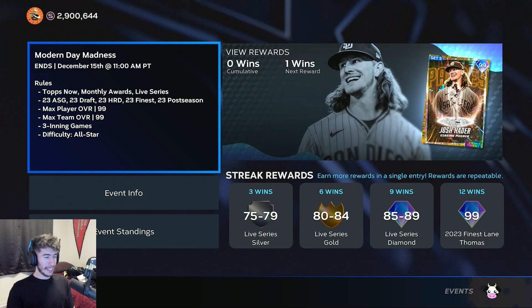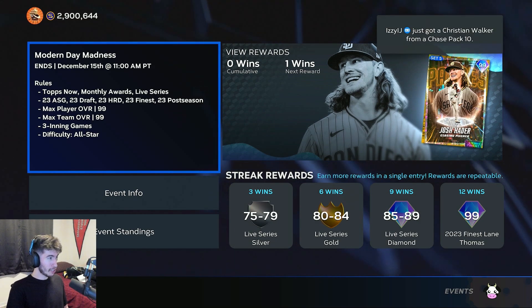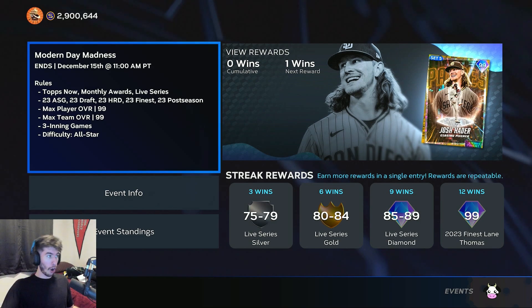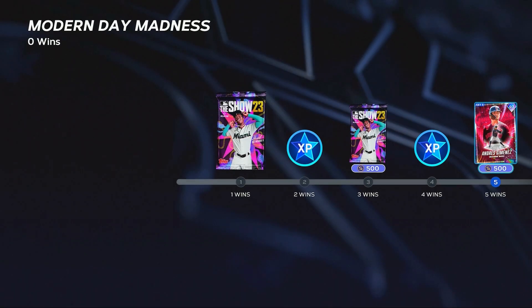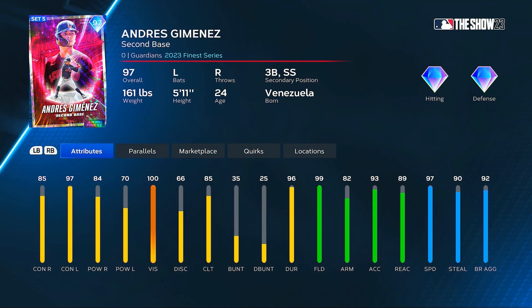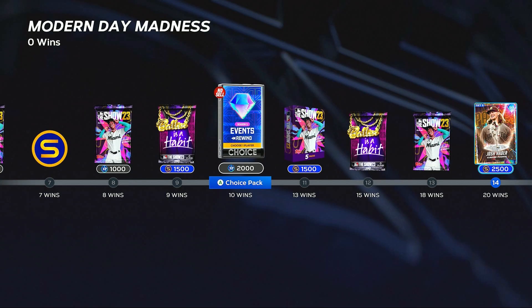And if you don't want to spend maybe 100-something thousand stubs on Devin Williams, you could always get Wade Boggs to help with the Finders Keepers collection for the 99 Kyle Seager. The last bit of new content is some new rewards for the Modern Day Madness event — Topps Now monthly awards and live series 2023 All-Star game draft. Pretty much any cards from the 2023 season, three games at All-Star difficulty. Starting off with five wins, you get a 97 Finest Andres Jimenez from the Guardians — 85-97 for his contact, 85-70 for his power, 100 vision, 97 speed, 99 fielding.